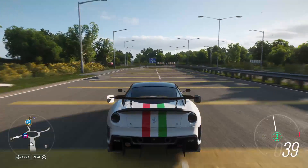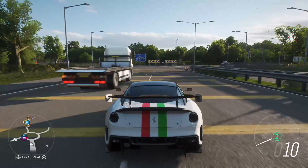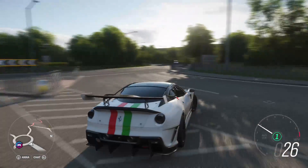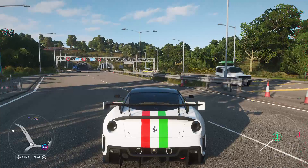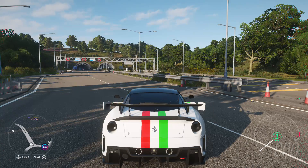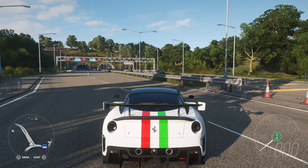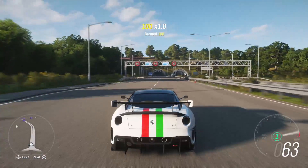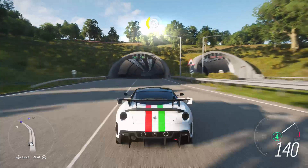241 miles per hour! Now the cool thing about this car is you can literally wall run with it. The way you wall run with a car is you go really fast and then you hit the wall of the tunnel, and your car should flip on its side — it's gonna slow down a lot, but that's how it goes. I've done it once in my videos, you should check it out.